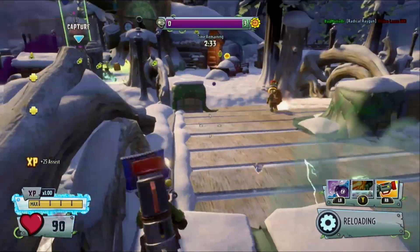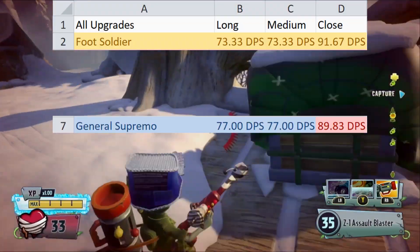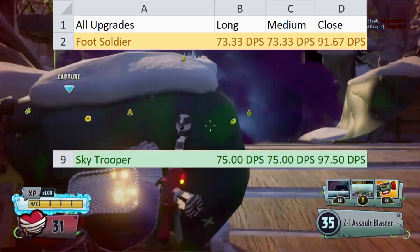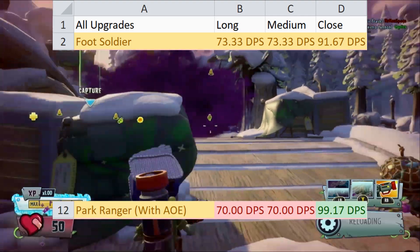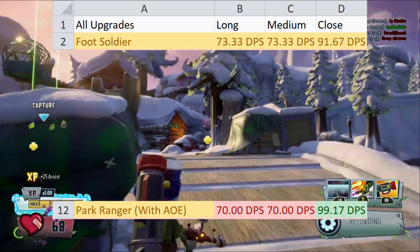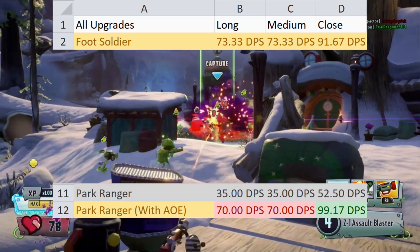Time to Kill represents burst damage characters like Super Commando, Tank, and Scuba much better. General Supremo is better at long and medium — taking the top spot for those ranges — but drops off slightly at close. Sky Trooper is better at all ranges but doesn't take the top spot for close. That goes to Park Ranger, who nearly breaks 100 DPS at close, making him the best at close overall. This is calculated with his AoE damage, which functions as an additive in-game.